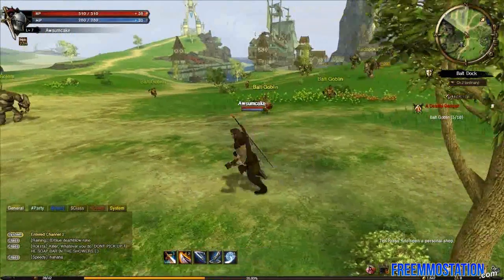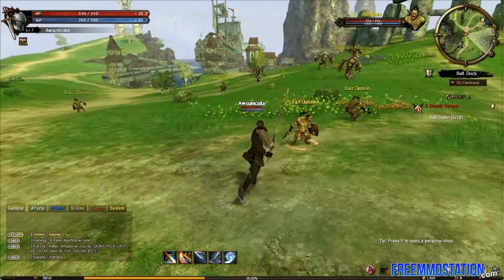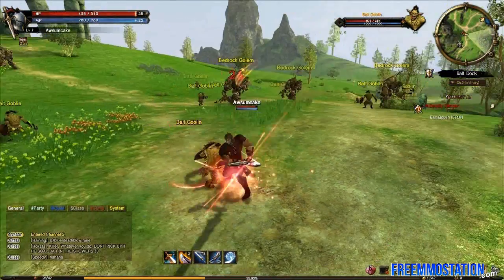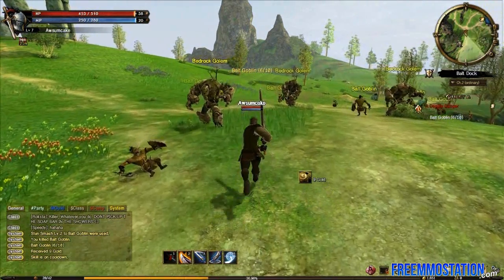If you like that kind of thing, you can also just click to move. This guy over here is a Bolt Goblin, and we're gonna try to fight him. The combat in this game is pretty standard, but it's anime-style, so it looks kinda fancy, which is actually something I like. I really like the look of the combat in this game.